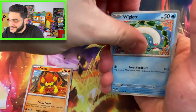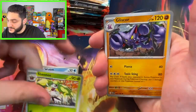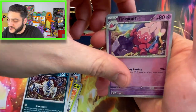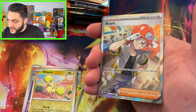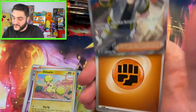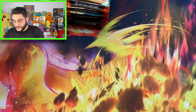Here we go — Wigglytuff, Gliger... some bugs. Absol — it was a Gliscor — and a cheerleader card. Hey Rorik, what's going on! Just doing a little construction work, your eyes shining by the way, awesome. Our first hit of the day is a trainer card — a trainer card. All right, Paradox Rift, show me what you got.